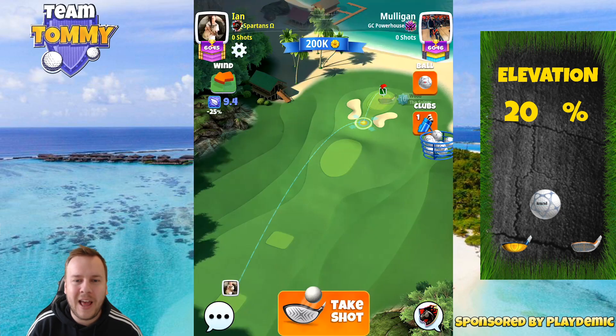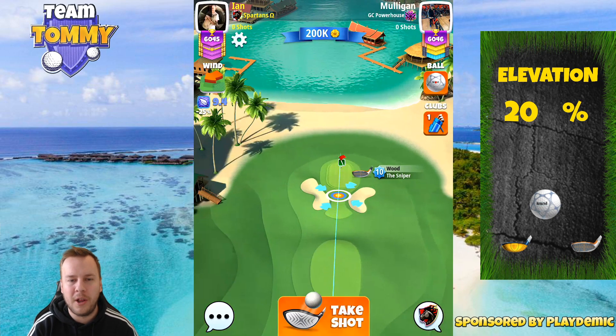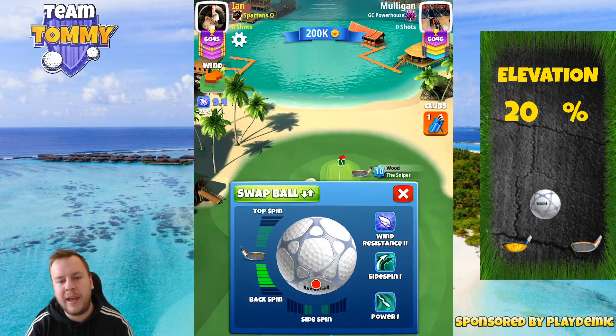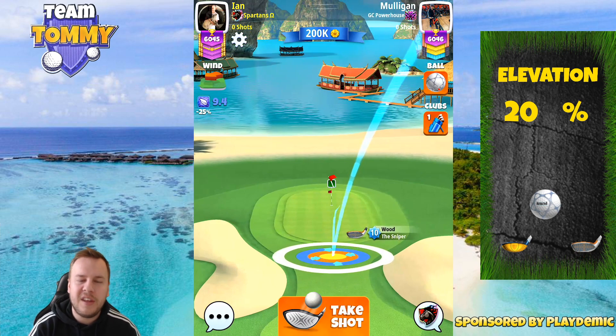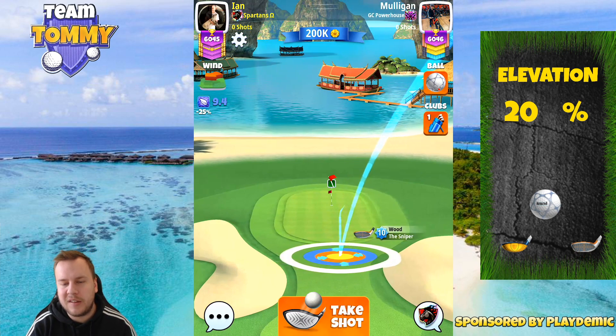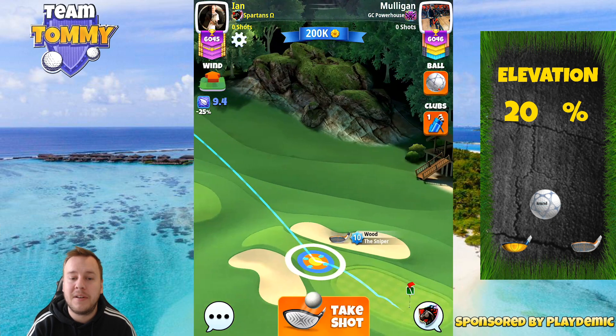Let's take a look at this hole, where I do feel this is going to be a massive opportunity for making a hole in one. We are either going to play with the sniper or the guardian. Here you can see that I'm lining up with six and a half bar backspin, which is the maximum on a sniper nine and a sniper ten.